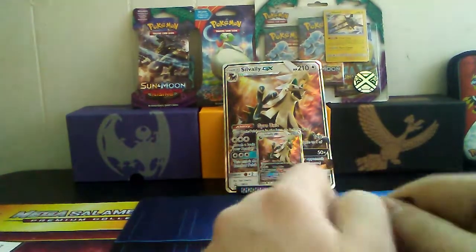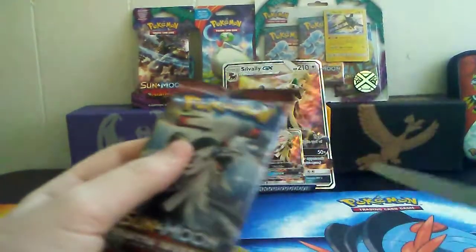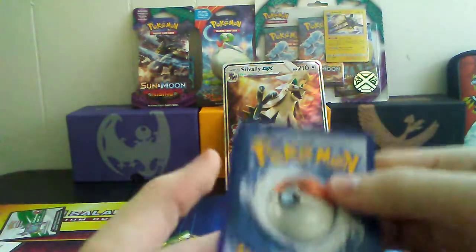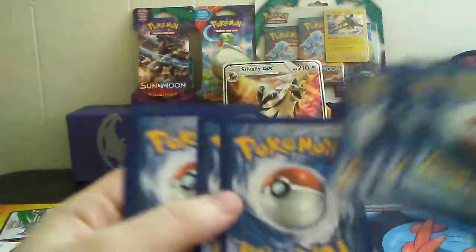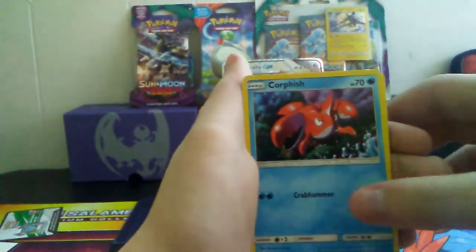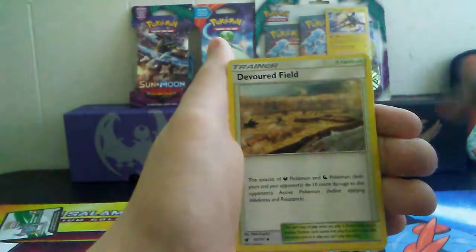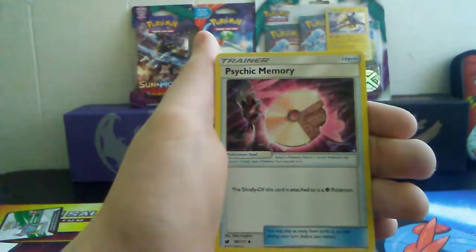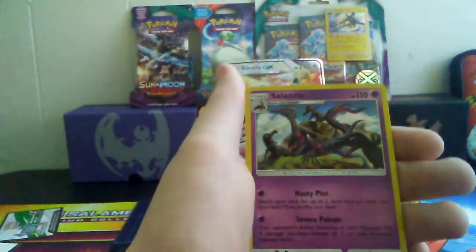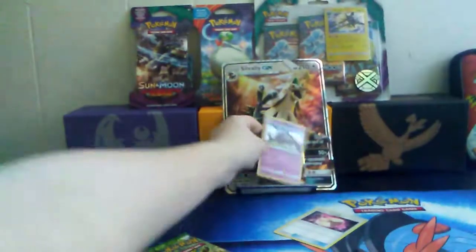I'm going to do Crimson Invasion first. Okay, let's do it. So we have a Cubone, Exeggcute, a cool Magikarp, Mancino, Corphish, Fire Energy, Devoured Field, Piloswine, Psychic Memory — that'll be good for Sylveon — Mankey, and a Salazzle Holo card. That's a nice card right there.